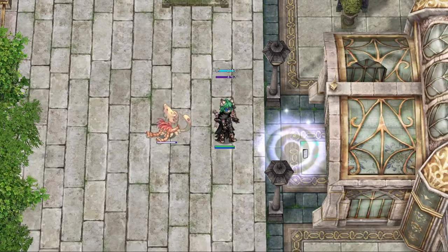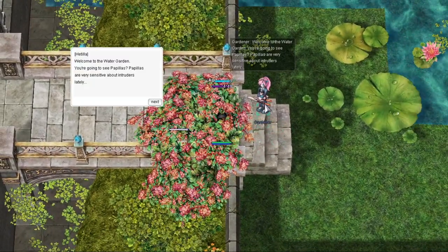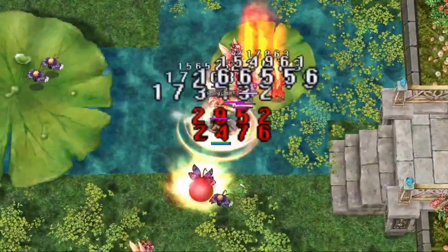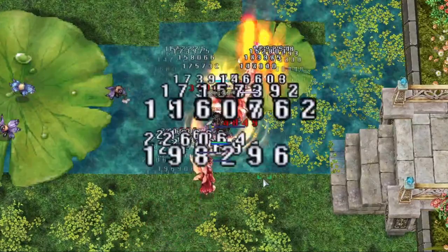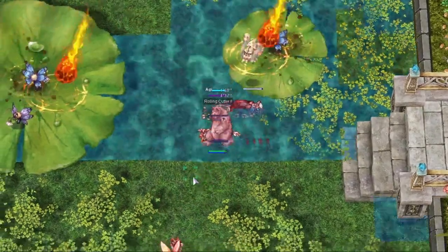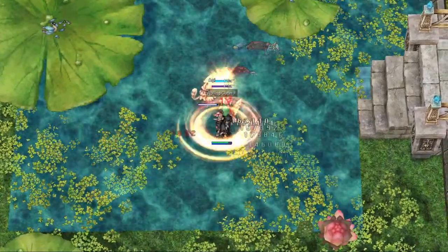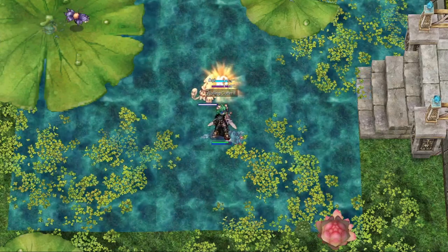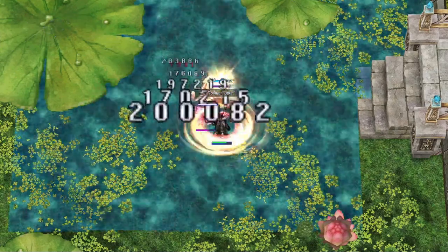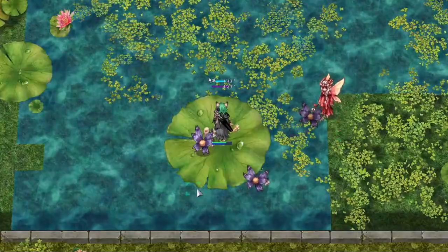Updated weekly quests to include 17.2 maps and monsters. Instance completion will now include Water Garden Hard, Hidden Garden Hard, and Lost in Time. Monster Subjugation will now include monsters from Power Plant 2 and both Tartarus Store Rooms. Treasure Hunts will now include most maps pertaining to Episode 17.2, which is basically anything that connects to the mansion.